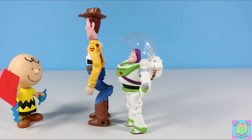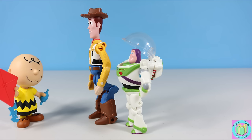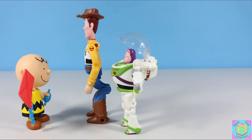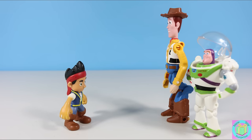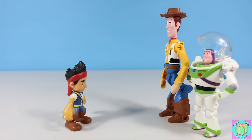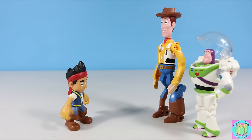I am Buzz Lightyear. I'm Woody. Are you the evil Emperor Zurg? No, I'm Charlie Brown. Oh, sorry Charlie Brown. Let's go! I am Buzz Lightyear, a space ranger. I'm Woody. Are you the evil Emperor Zurg? No, I'm Jake. Hi Jake. Sorry about that. I'm on a special mission to fight the evil Emperor Zurg. I'll let you know if I see him. Thanks. Bye Jake.